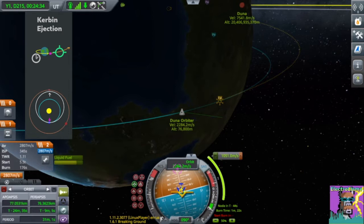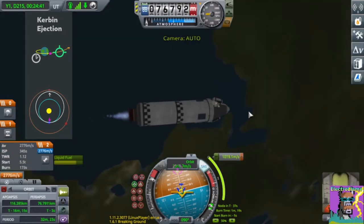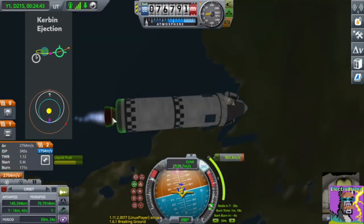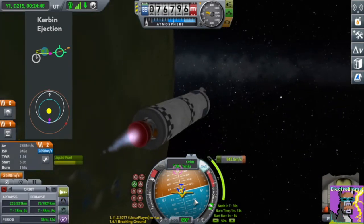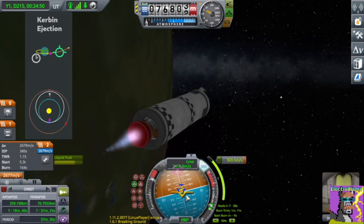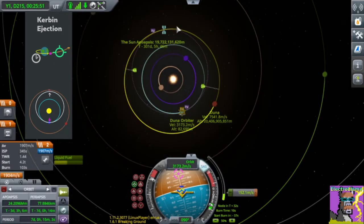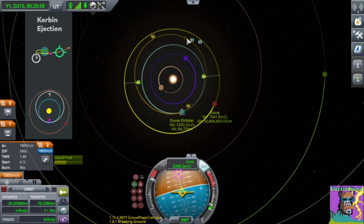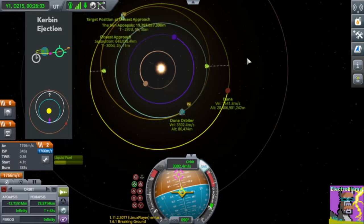You'll notice there's a separate timer now which tells us when to start the burn — it's telling us to start burning now. Here we go using our Terrier engine, which is nice and efficient. We have plenty of delta-V and we're burning locked on prograde. One trick I use is actually canceling the closest approach marker when you're getting close. This allows you to see the closest approach in real time once you actually minimize it.